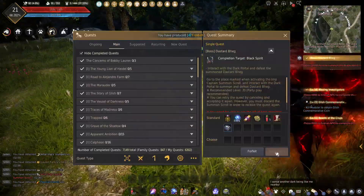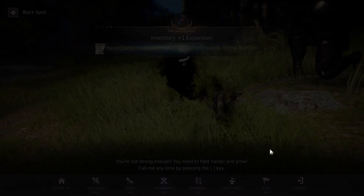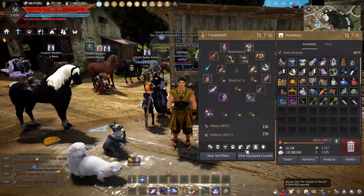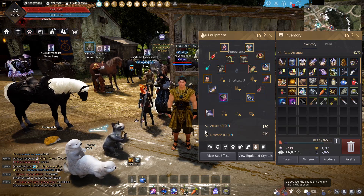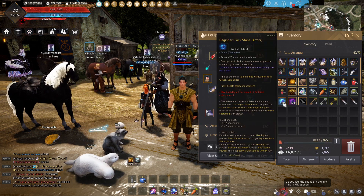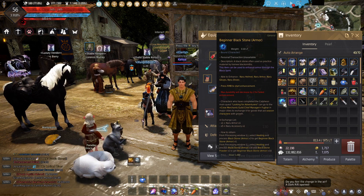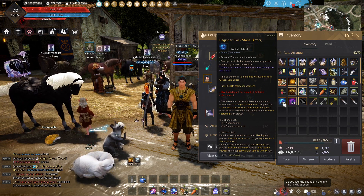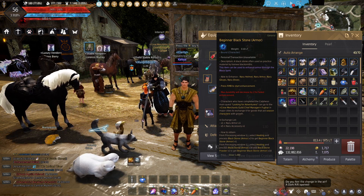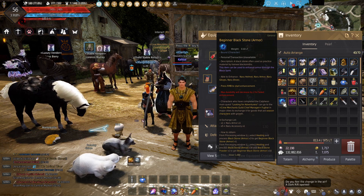The second piece of Naru gear you get from the main quest is the Naru main hand weapon when you kill Beg, the boss of the imps, and more is going to follow. The stuff in my inventory right now are the Naru items and beginner blackstones that accumulate from the Mediah main quest, which took me about 7 hours of playtime to complete since the creation of this character. You get everything you need to enhance your Naru gear to PEN from the main story, with the exception of a Naru awakening weapon — we will talk about that later.